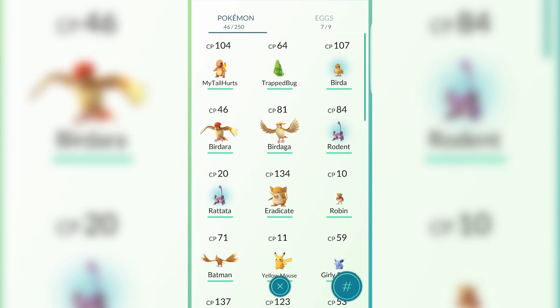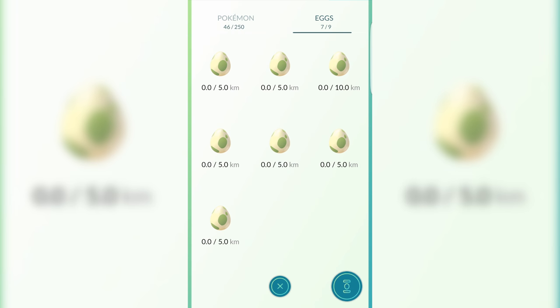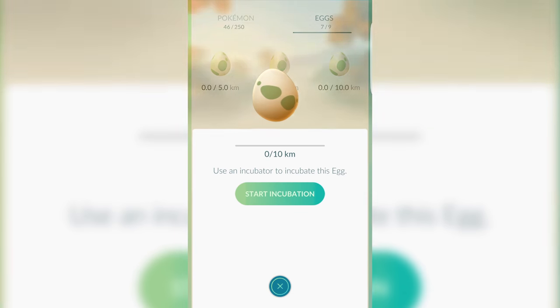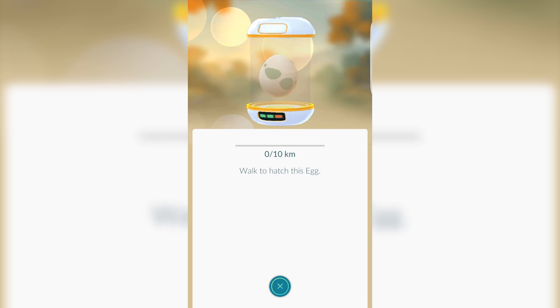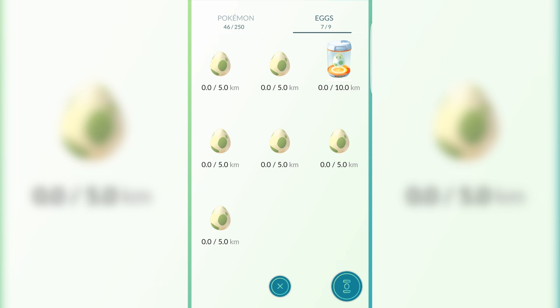Another item you can get from PokeStops is a Pokemon Egg, which contains a random Pokemon from the game. To hatch an egg, you need to assign it to an Incubator — touch one of the eggs and then touch an Incubator to start the process. Eggs come in 2-kilometer, 5-kilometer, or 10-kilometer varieties.